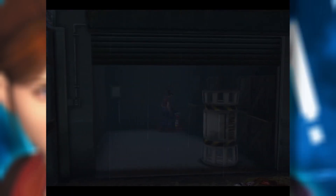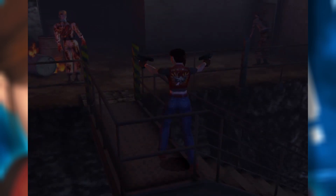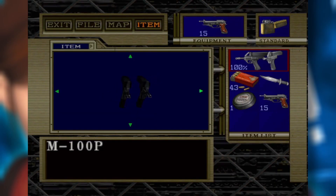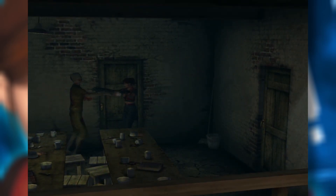You traverse the areas finding items, solving puzzles at your leisure, as zombies get in your way. Code Veronica is much more action-focused than previous titles — gone are the days of the lone zombie strolling the halls. The game throws as many enemies as it can possibly fit into a room at you. To compensate, there's an emphasis on automatic or rapid-fire weapons rather than precise powerful ones. Code Veronica introduces dual wielding, allowing you to target two enemies at one time, and it's the dumbest thing I've ever seen.